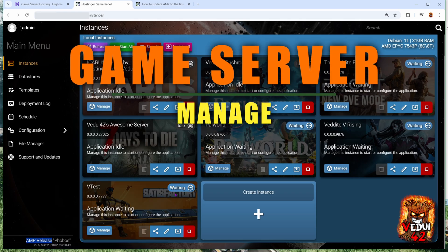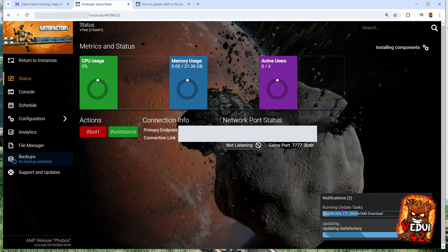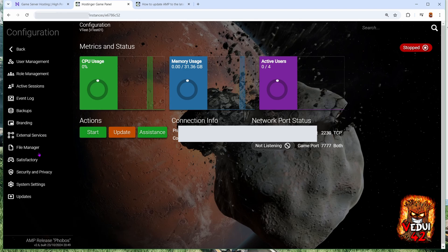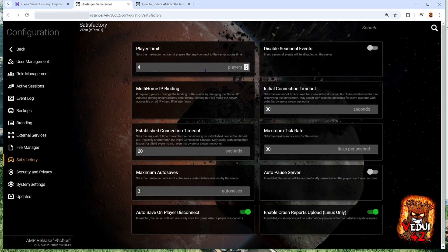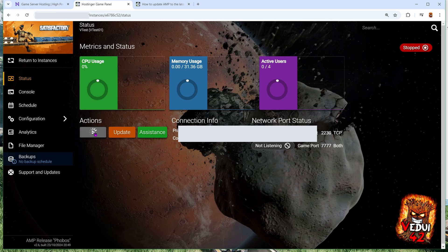We're going to go down here to Manage. Because we've never run this before, we're going to hit Update to make sure that we actually get Satisfactory installed properly inside the instance box we have set up. Once everything is done, we can go to Configuration, then Satisfactory. In this configuration, we can change things like the player limit and whether to auto-pause the server. Most of these settings you can just leave as they are. We're going to go back, go to Status, and start it up.